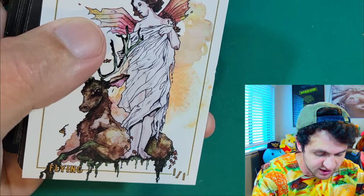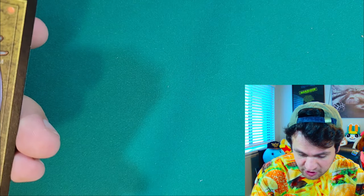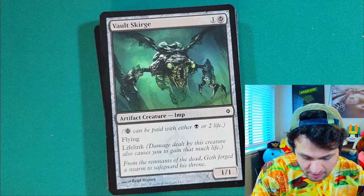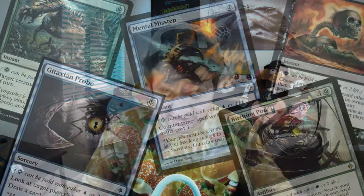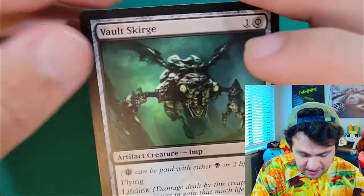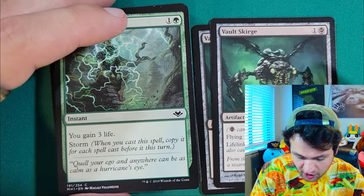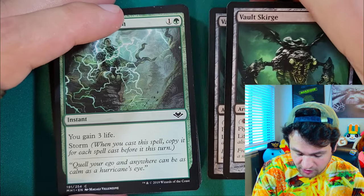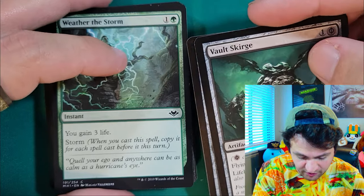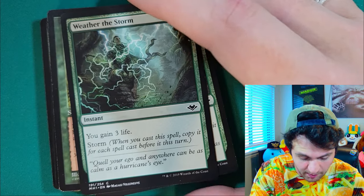Let's admire the Card Kingdom free token — that fairy art is beautiful. So this deck is gonna be running Vault Skirge, a Phyrexian mana card — one of the biggest mistakes in Magic: the Gathering, honestly. The ability to just play a card by using two life and skipping its mana cost. This card has flying and lifelink, goes over a lot of cards, and if you get any pumps up on it, it will pretty much negate burn altogether. But artifact hate is pretty popular right now because of Affinity, so we'll see how long these end up living.